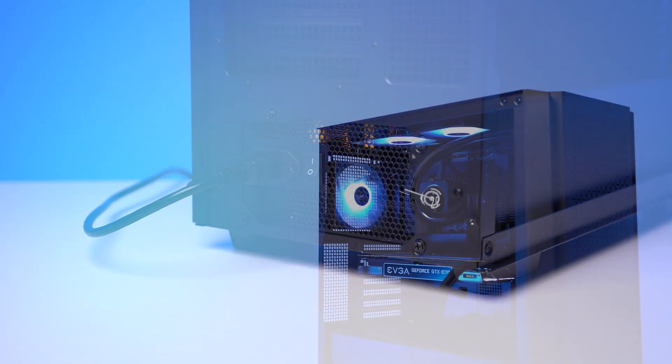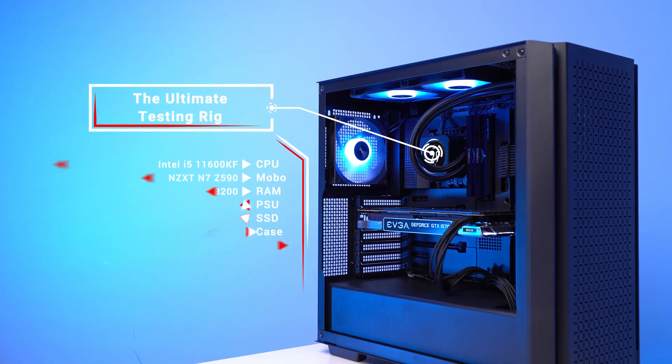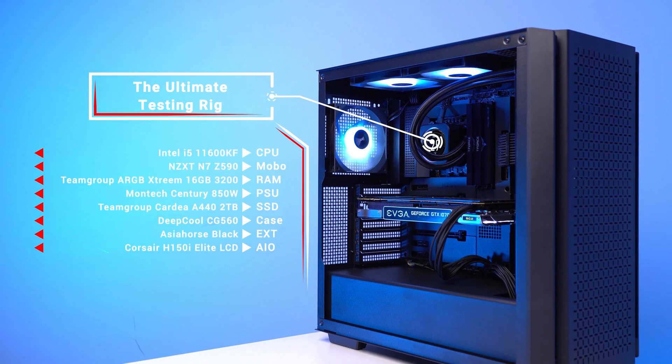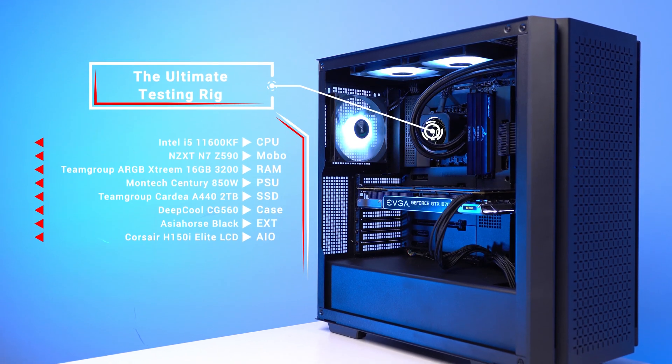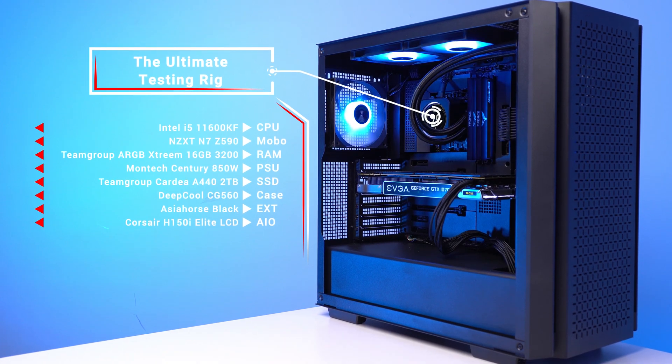That segment pretty much covered everything, but here's what the entire parts list is looking like. Yes, this is definitely overkill for benchmarking some budget GPUs, but we wanted to make sure that we aren't bottlenecking any of them with the CPU or the RAM, and we just can't use one of those super ugly open-air test benches here at the ZTT HQ.